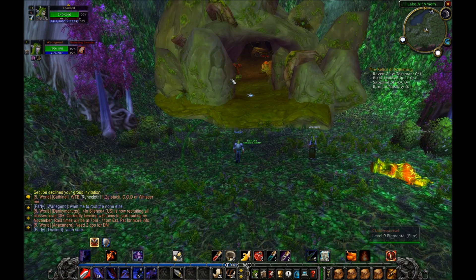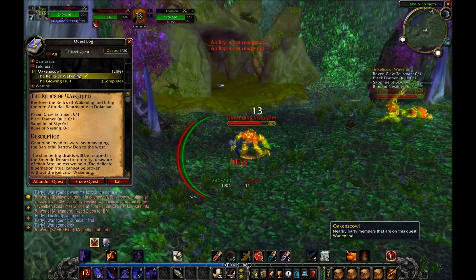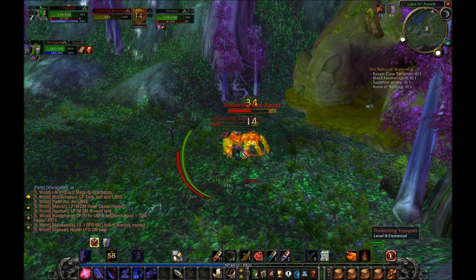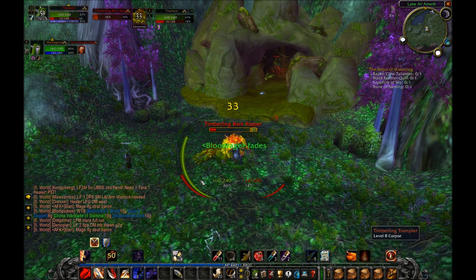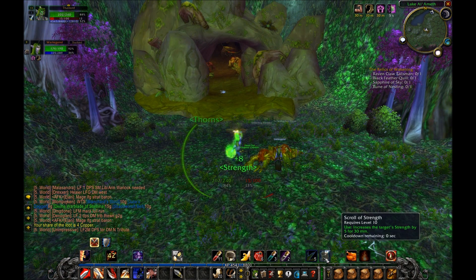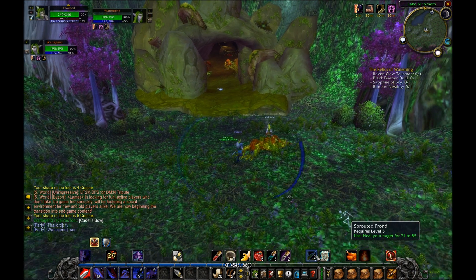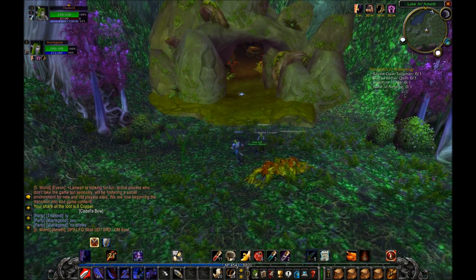Someone asked in the chat if anyone wanted to do the Oakscowl quest and I said sure, because I need to do it too. There's a level 9 druid and I'm a level 11 warrior — I think we can two-man it. I have some healing pots. I do have a Scroll of Strength, I'll pop a Battle Shout, and I do have a Sprouted Frond — can you use it on yourself? It heals your target for 71 to 75.